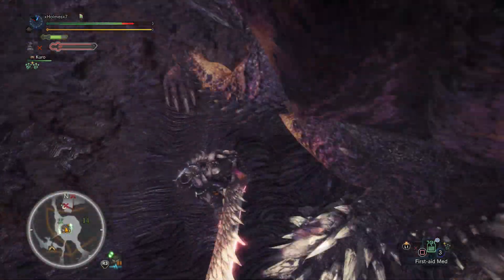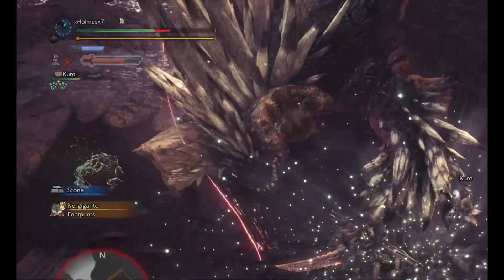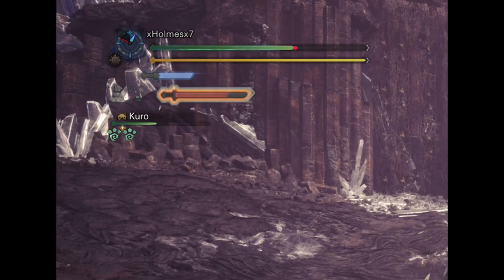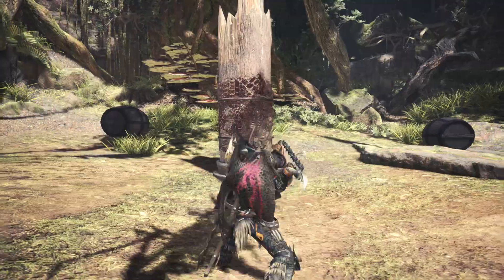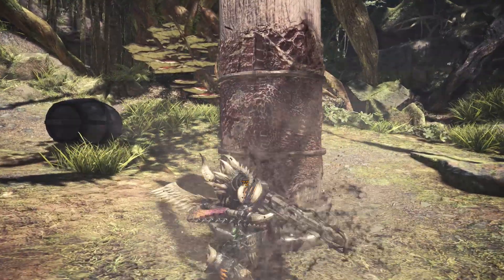If your Helm Split attack does connect, something cool happens — the red meter in the middle will start to build by itself and you can focus on doing R2 attacks. If you have no Spirit Gauge or miss the monster, you just poke with a basic attack. If you miss, you just poke the air — that's it.